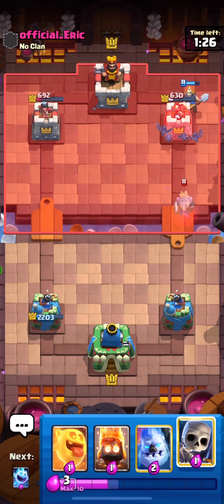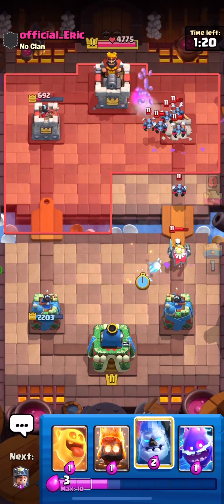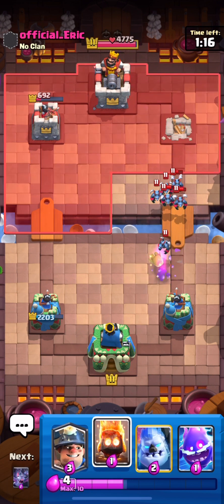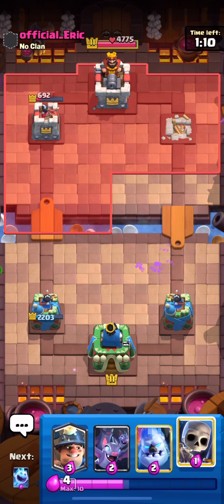We go with another attack because he just wasted his arrows. He tries to defend with the royal ghost — I don't know if he knows the royal ghost is invisible, but okay. We managed to defend again with skeletons and then fire spirit and electro spirit to overkill the minion horde. So far so good — this is the second match.